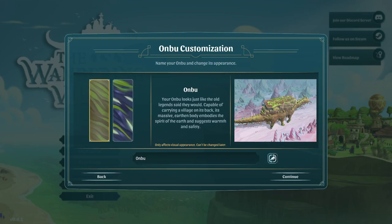Feedback is great. We're going to play with the Onbu. We have the Indigon as well, which as far as I can tell only affects visual appearance. So we'll just start with the traditional Onbu — and what will we name it? Dave! Dave the Onbu? It's gotta be Dave. That's hilarious.